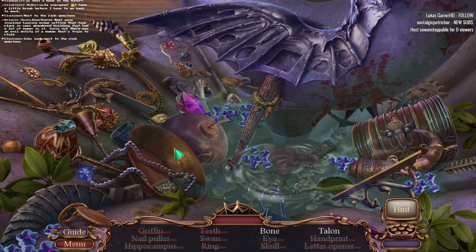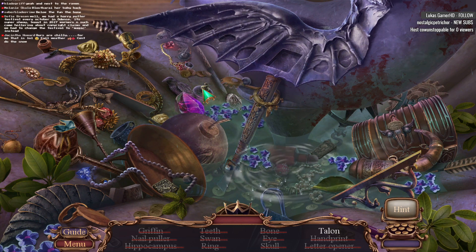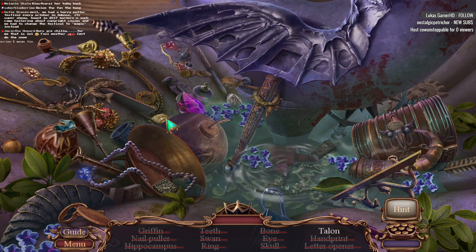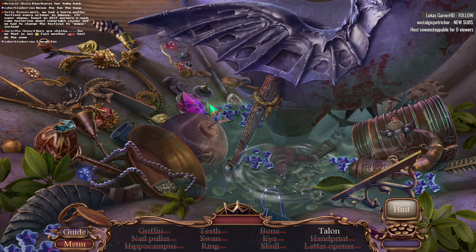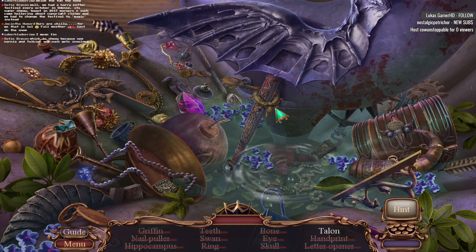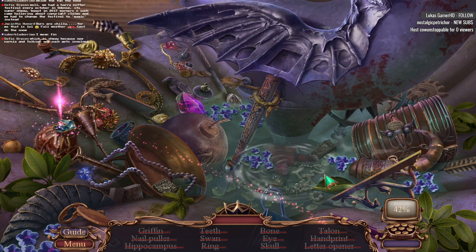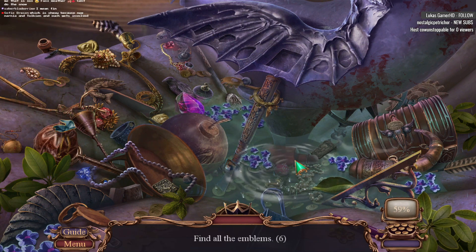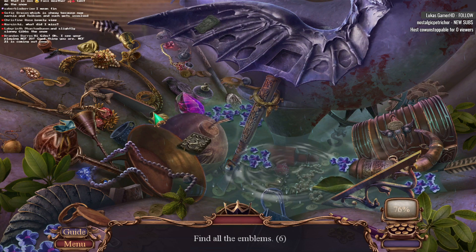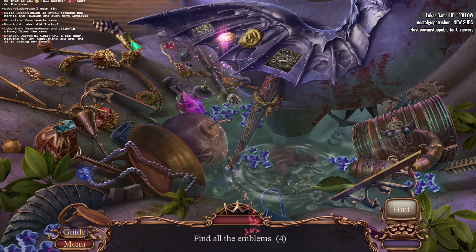Look next to the pink gemstone. I guess that was a bone. Yours are chilly? What's your definition of chilly — 70 degrees Fahrenheit or 32 Fahrenheit? What do we mean by talon? Got it. Find all the emblems.